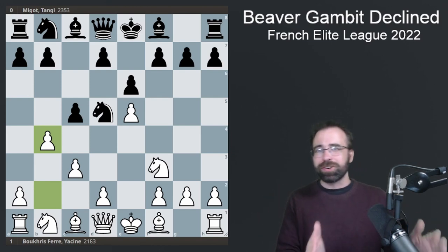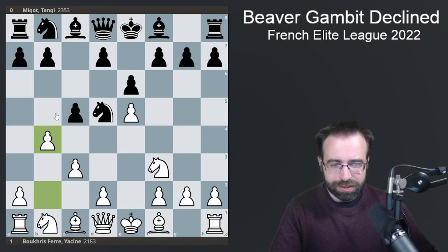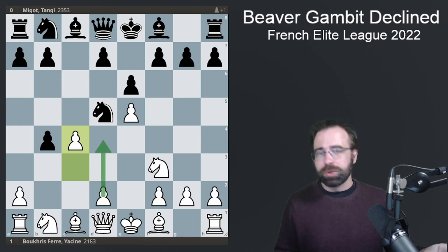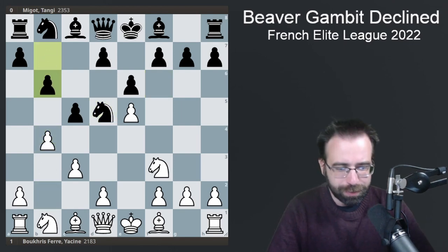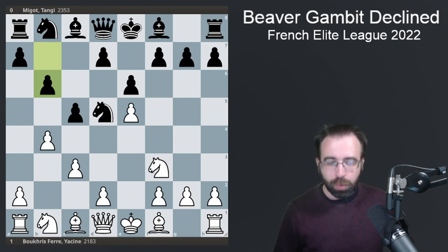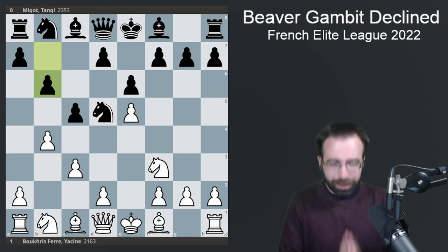Here it is in a real serious tournament. The opponent has to decide how they want to continue. In this game, we saw that the Beaver Gambit was declined with the move pawn to B6. Now, of course, if the opponents do decide to accept your gambit, the main point is that you play C4, and wherever the Knight moves away, your next move is D4 and you're able to get a huge center. White hopes to get some sort of initiative in the middle of the board. But in this game, after B4, the opponent played pawn to B6. White actually came up with a really interesting plan, and White played an absolutely model game here.